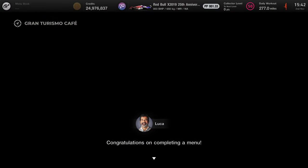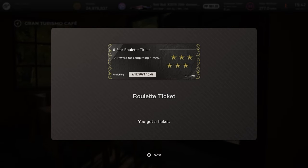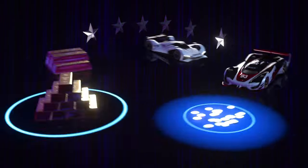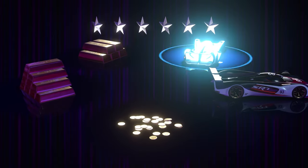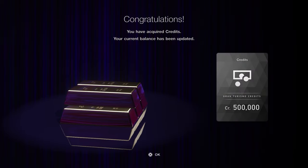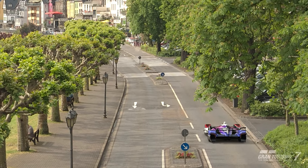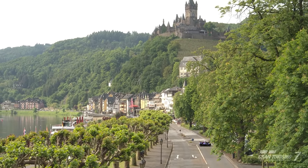We head back to the Café and Luke pops up congratulating us and giving us our reward for completing the menu book — a six-star roulette ticket. We open that up and there are a couple of Group 1 cars on there along with some high money payouts. We take away the 500,000 credit reward, which is not bad on top of what we've already earned. That concludes the second menu book of the two that came with update 1.40.